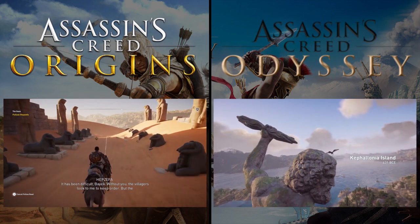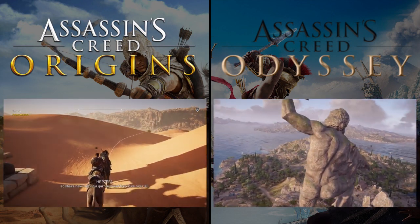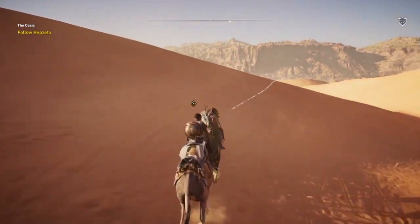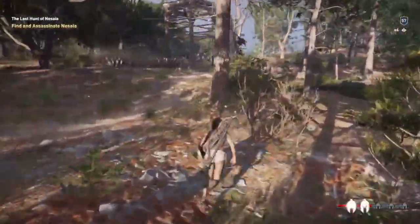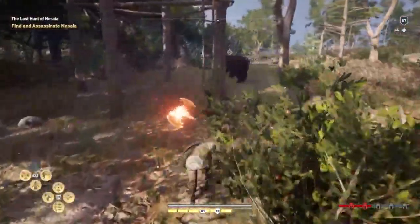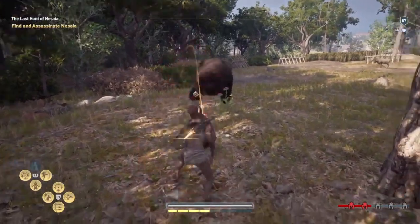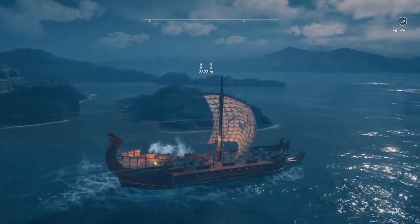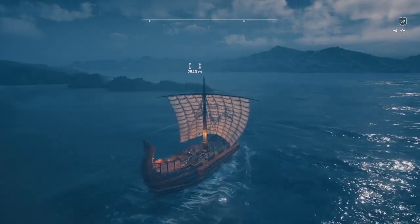We're going to start by talking about the open world — Ancient Egypt for Origins and Ancient Greece for Odyssey. Both open worlds are massive and probably too big for their own good, with Origins having about a third of the map being just straight desert. My biggest problem with Odyssey's world is that it's so boring, with so many islands that look exactly the same and a lot of locations that are literally copy and pasted throughout the world, which makes Odyssey feel soulless. Odyssey does have open world naval gameplay unlike Origins, however that leaves a good chunk of the map pretty empty and useless, kind of like the deserts in Origins.